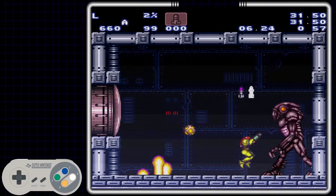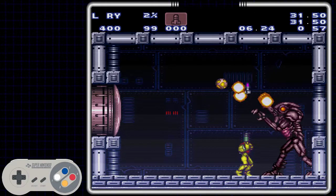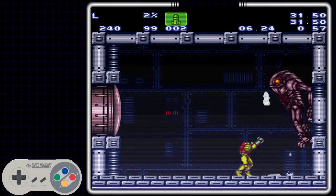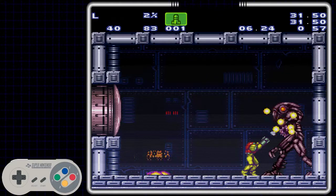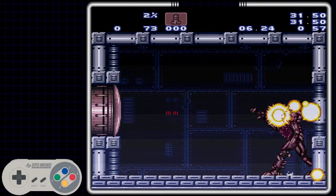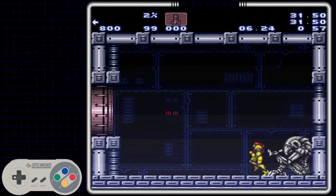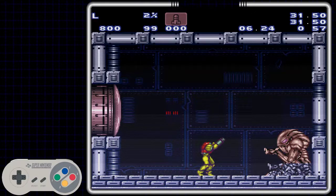And then you move to the next position, and he can't hit you here either, as long as you don't jump during his attack. So I'm going to show those spots again, even though my BT fight was not good at all just there, but it really helps knowing these two locations.